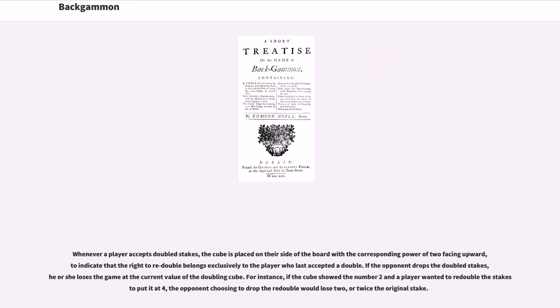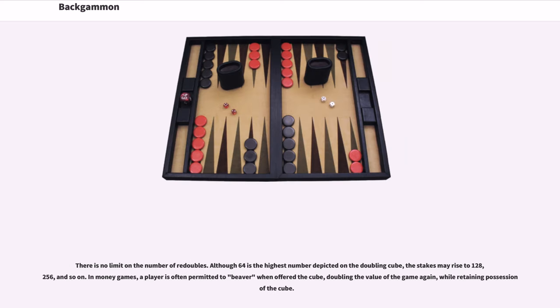This indicates that the right to redouble belongs exclusively to the player who last accepted a double. If the opponent drops the doubled stakes, he or she loses the game at the current value of the doubling cube. For instance, if the cube showed the number 2 and a player wanted to redouble the stakes to 4, the opponent choosing to drop the redouble would lose 2, or twice the original stake. There is no limit on the number of redoubles. Although 64 is the highest number depicted on the doubling cube, the stakes may rise to 128, 256, and so on. In money games, a player is often permitted to beaver when offered the cube, doubling the value of the game again while retaining possession of the cube.